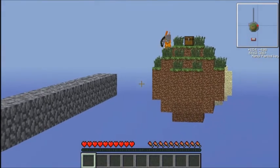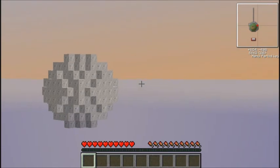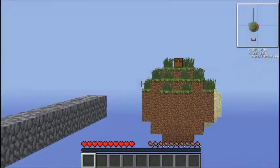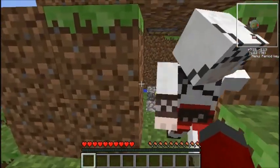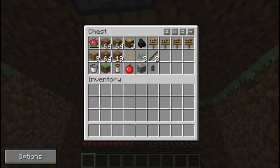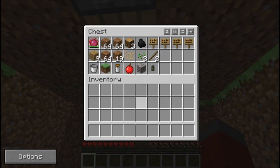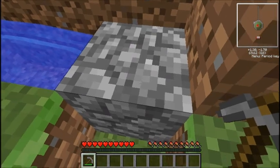If we make it to the island over there in time we can get the bones and stuff the skeleton drops. If he doesn't jump — grab the pick from in the room and start mining. Yes sir. There is no pick. No, it's on the floor.